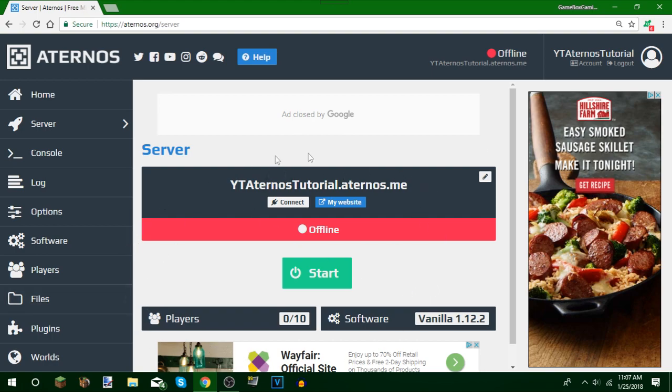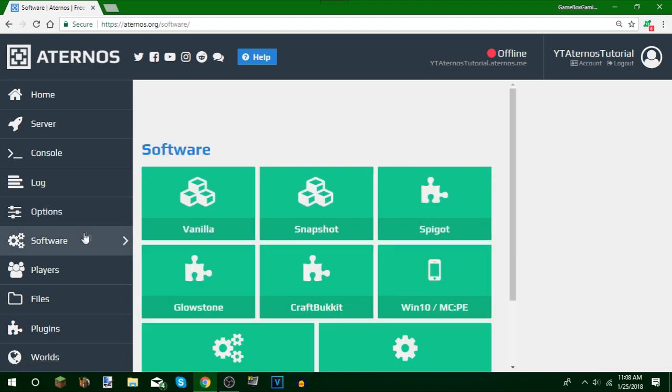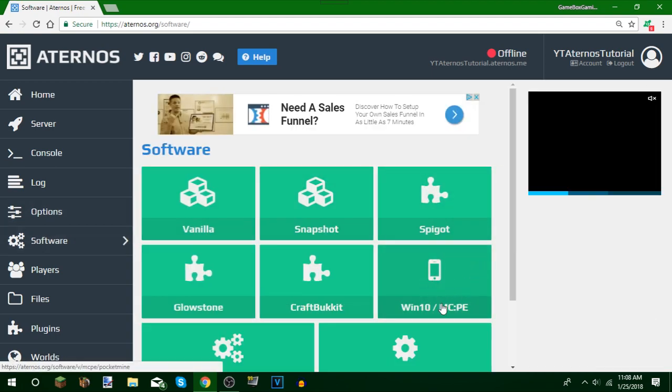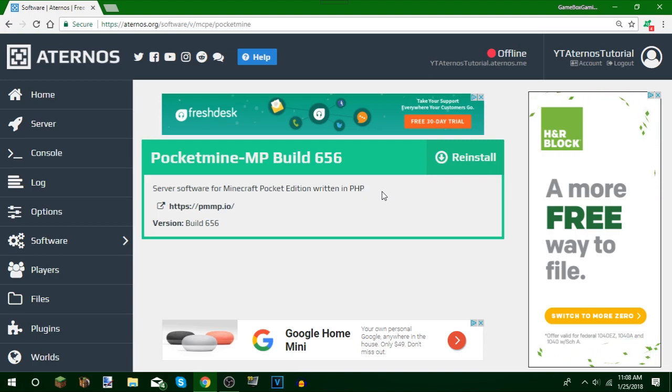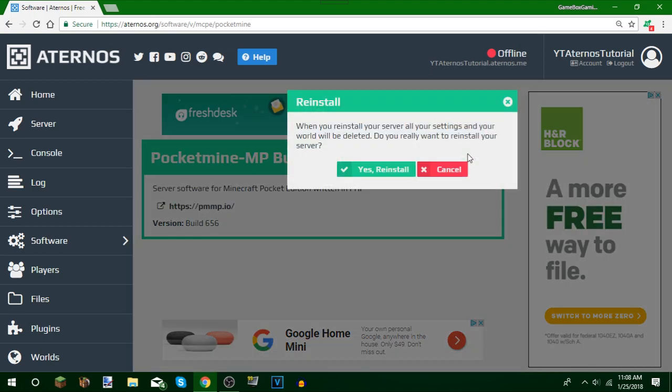This is our server page with a different design. To get a Minecraft Windows 10 slash PE server, you can see the software is currently set to vanilla Minecraft 1.12.2 which is for PC. Go over to Software and then select Windows 10 slash Minecraft PE and click that. It's going to say Install for you — it says Reinstall for me because I've already tried this. Click it and it will put a checkmark.